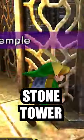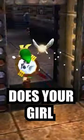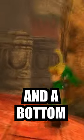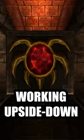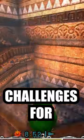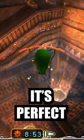At number 1, we have Stone Tower from Majora's Mask. Does your girl have every characteristic you've ever hoped for and she's a top and a bottom? That's not your girl, that's Stone Tower Temple. I don't understand how you can make a dungeon that even functions working upside down and right side up, much less make it contain interesting, clever challenges for every form Link can take. It's perfect.